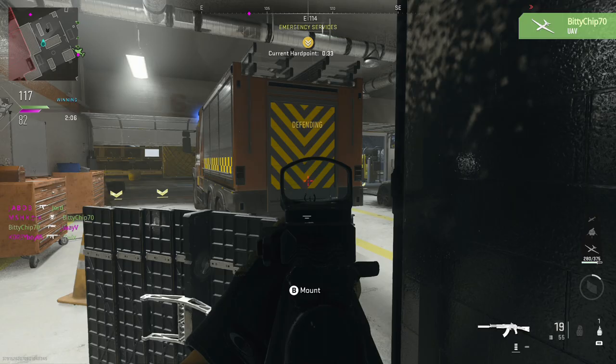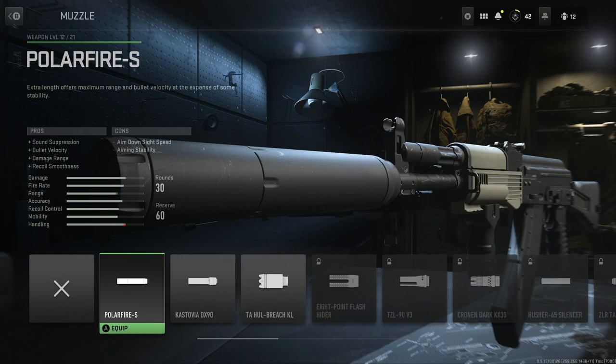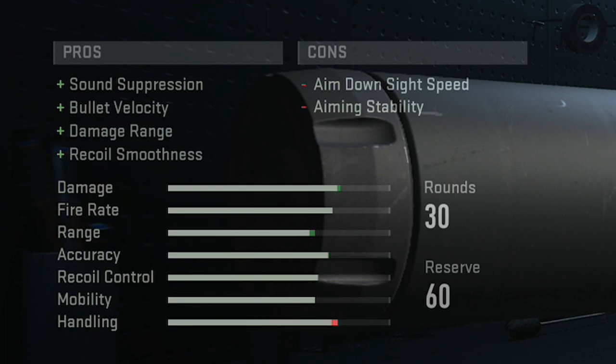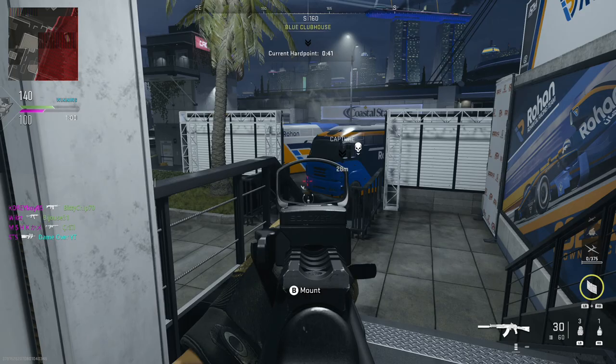As a lot of you watching probably already know, in Warzone things changed when it came to suppressors and how they affect your loadout, and the same is true in Modern Warfare 2. If we take a quick look at the Gunsmith with the Kastov 762, which is the weapon I'm using at the moment, and look at the Muzzle section and the first suppressor — the Polar Fire S — you can see in the pros we've got sound suppression, bullet velocity increased, damage range increased, and recoil smoothness, which is the most important statistic to pay attention to.